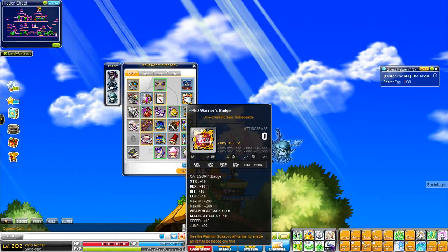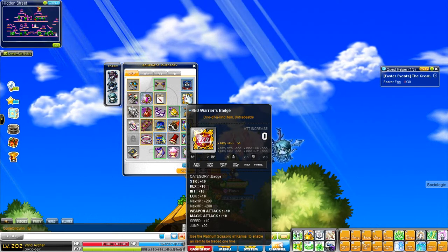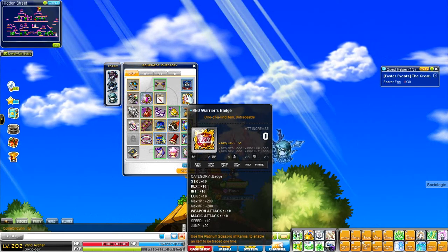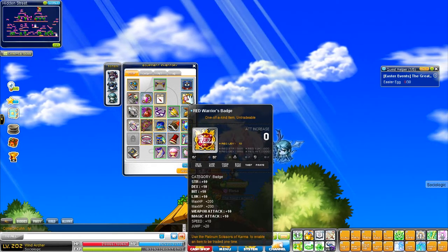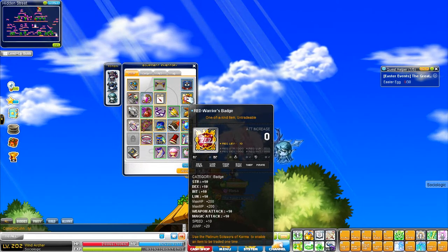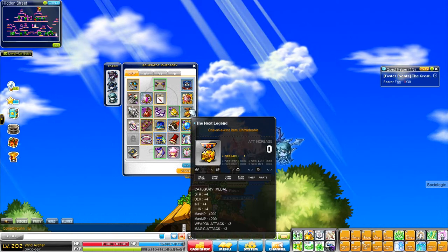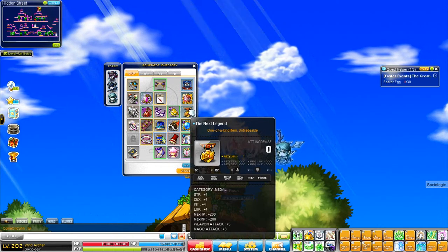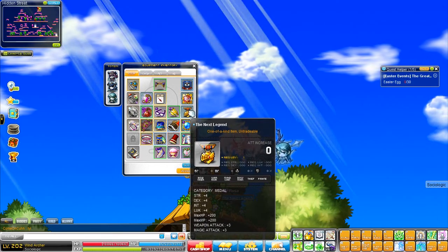The Red Badge because I blew up my Ghost Ship Badge, but apparently they're reobtainable — somehow on my Phantom and this character I got the badge again. So I guess after a certain patch they made the quest available again. The Next Legend medal is 4 all stat, 3 attack. I wasn't around for when they did the Halloween event for the medal, so I don't have any good medals like that.